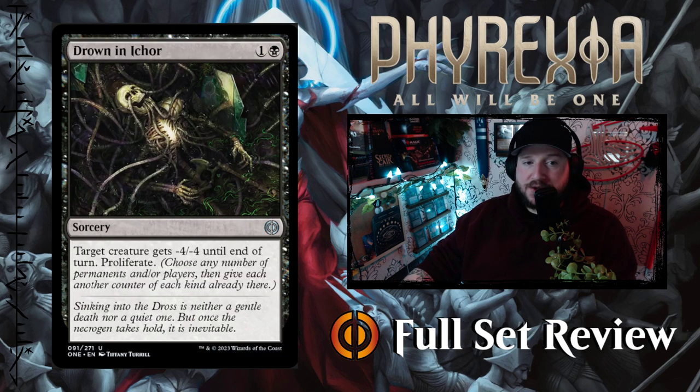Next up we've got Drowned in Ichor — one and a black for a Sorcery. Target creature gets minus four, minus four until end of turn, then proliferate. That's amazing, I love it. I'm putting this in my Dimir deck for sure.